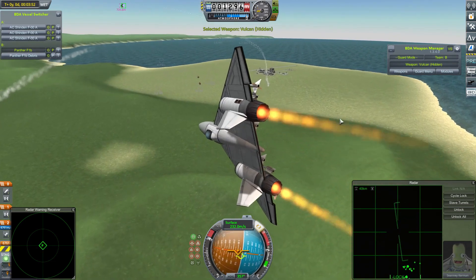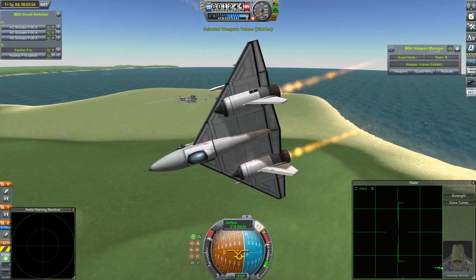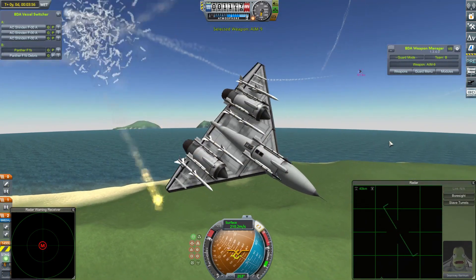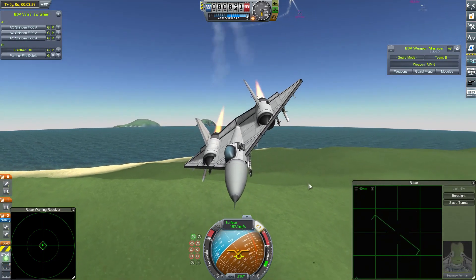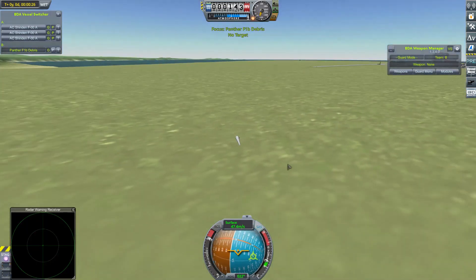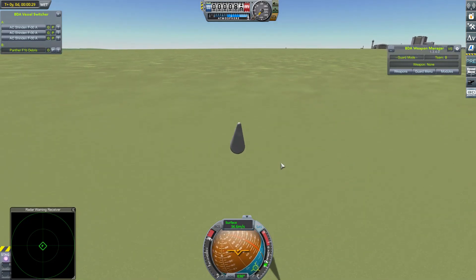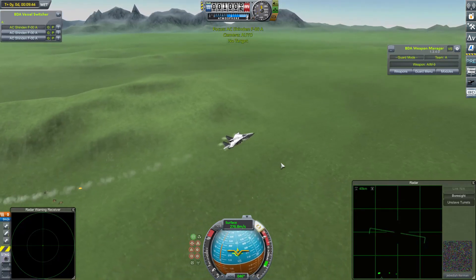Gunfire comes in. Shawnee Kerman just avoids a hit to the tip of his wing. The attention of three Shindens is not going to end well. Shawnee Kerman hasn't loosed that many missiles, so will still be a quite heavy and difficult-to-manoeuvre craft. A couple of Sidewinders are all it takes to finish him off. So let's move on to the final fight.